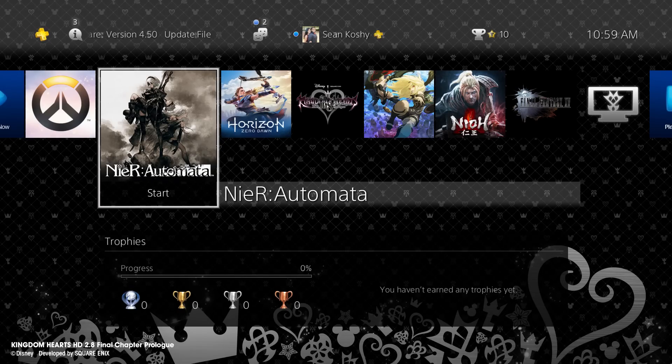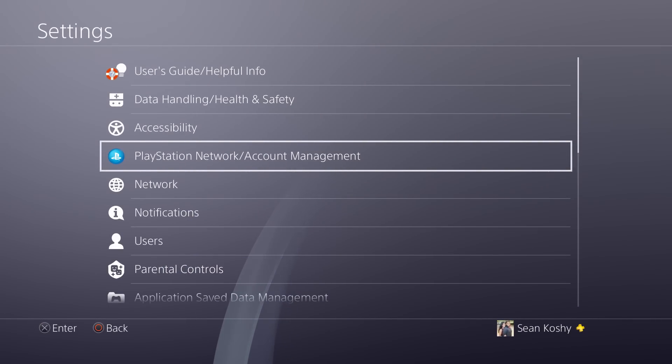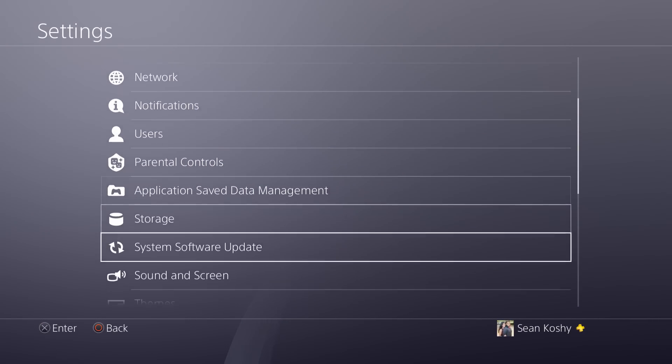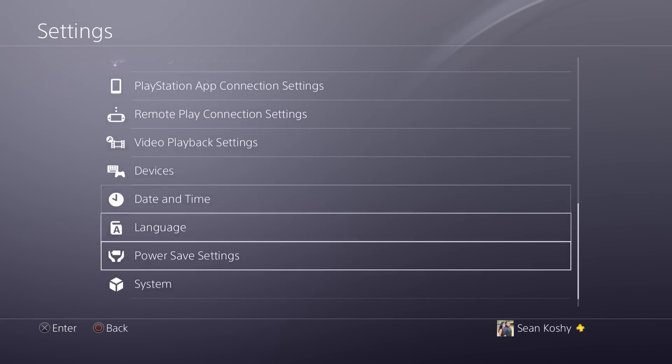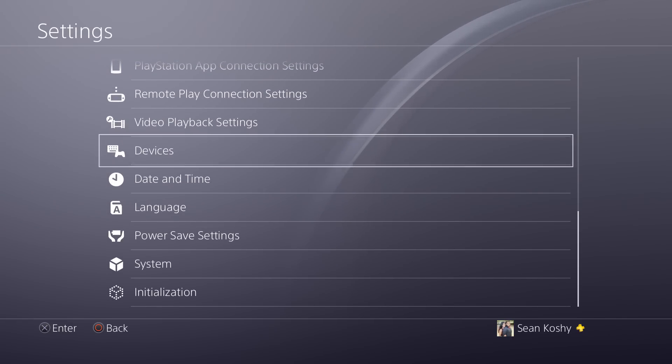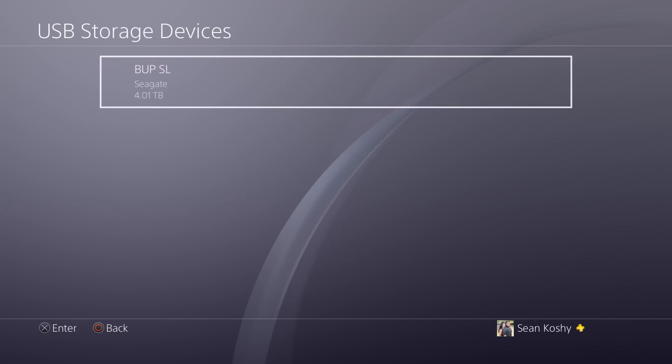Right now I do have my hard drive plugged in to the PS4. I'm going to go into Settings — and you would think it'd be located in Storage, but it's actually not. Go all the way down to your Devices page, then go down to USB Storage Devices, and you should see your USB device here.